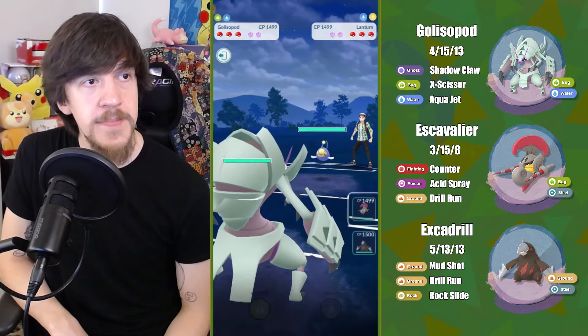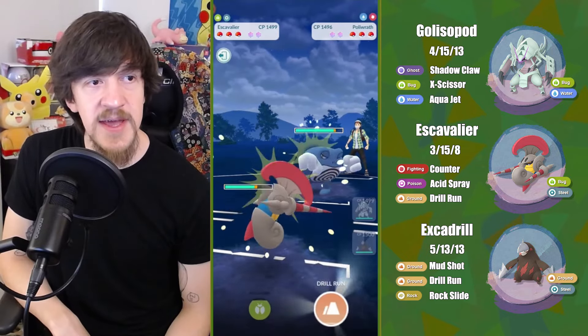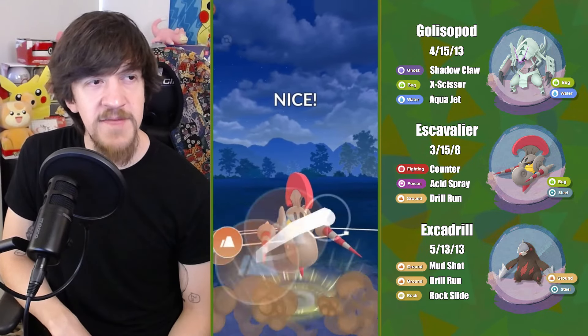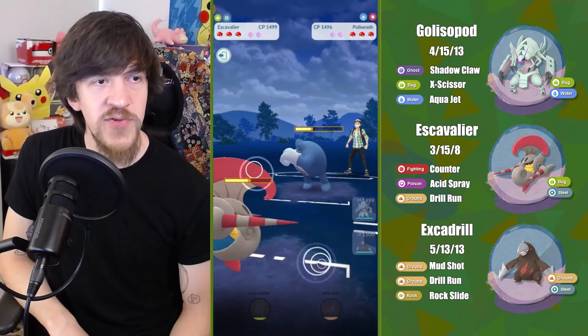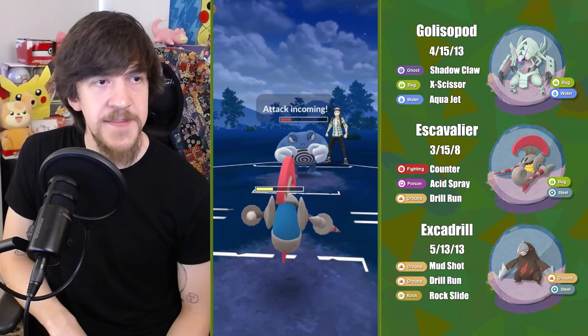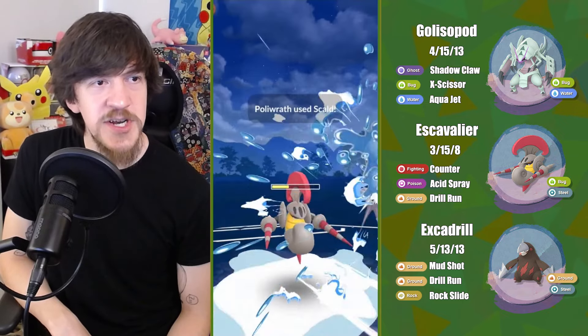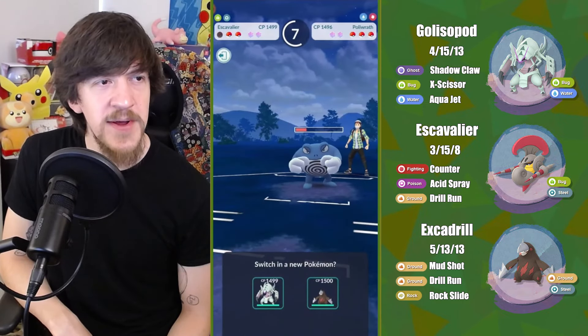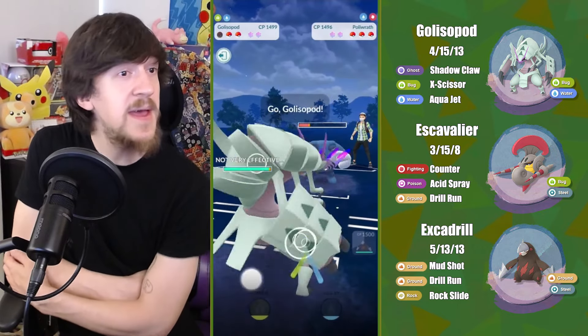Next battle, the Ludicolo lead. While Razor Leaf can hurt Glissapod here, at least the damage from X-Scissor is going to hurt a lot back. They don't even shield, which I thought was kind of interesting. I was going to switch into Excadrill regardless, and I guess they didn't really have a game plan, so they just quit. GG.